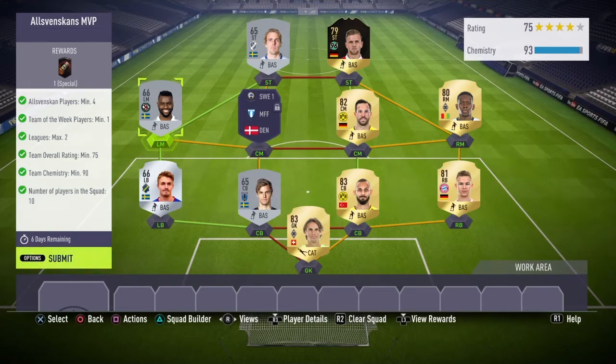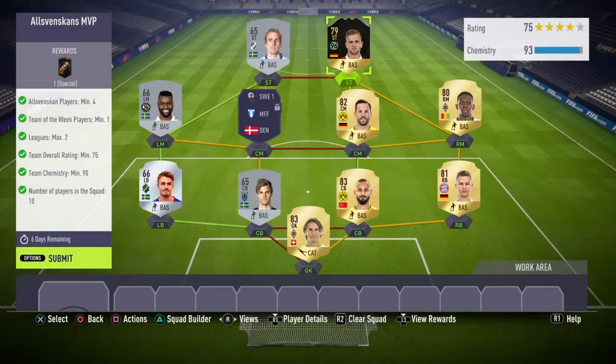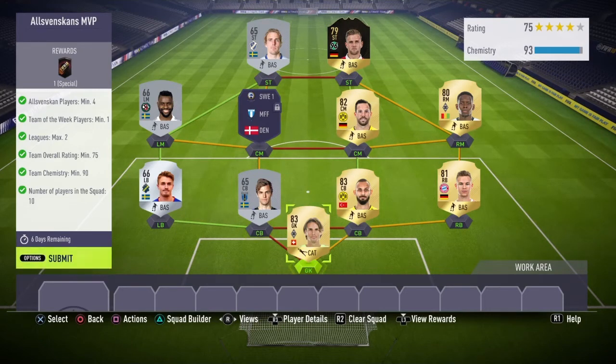The left mid might be able to be changed to any nationality — actually no, it will not, because the striker will be off chemistry. So that is the team. Make sure you get full Krug. I got him for 12,000 coins; you can get him for about 13,000 to 14,000 now because he did increase slightly over the past 20 minutes.